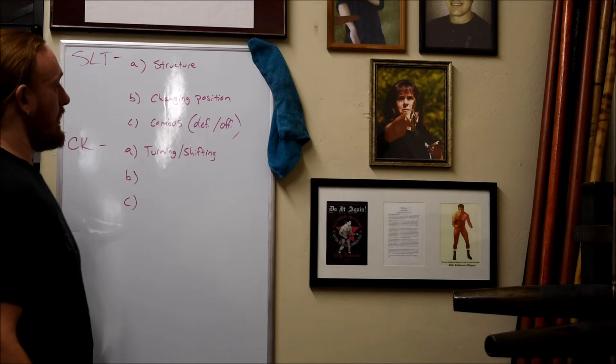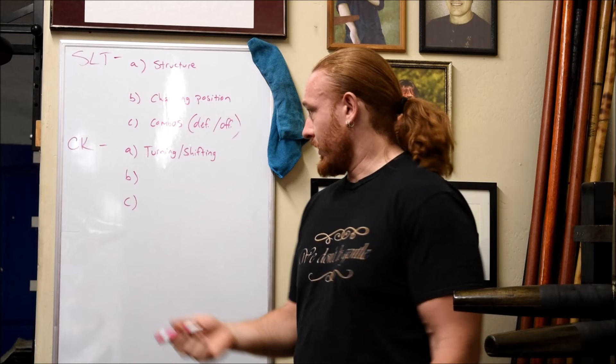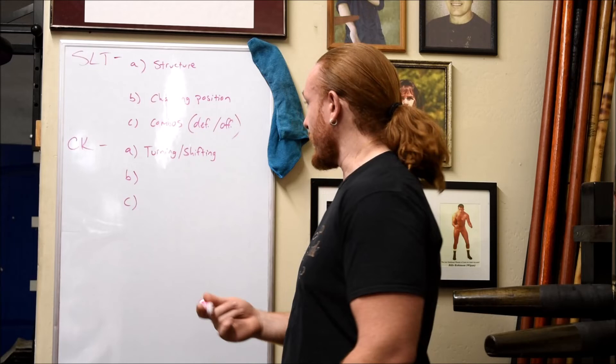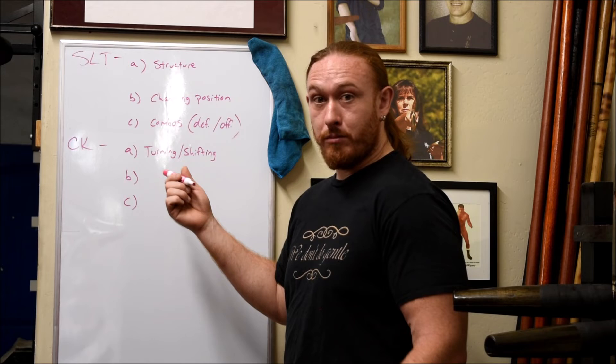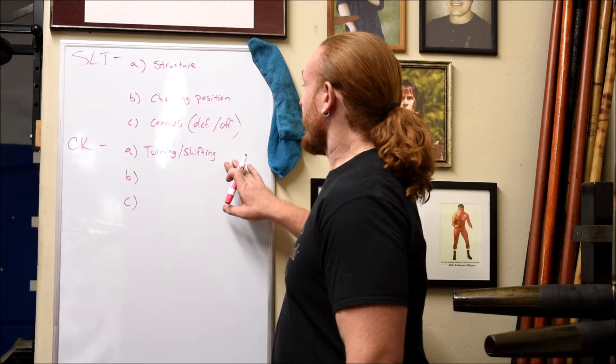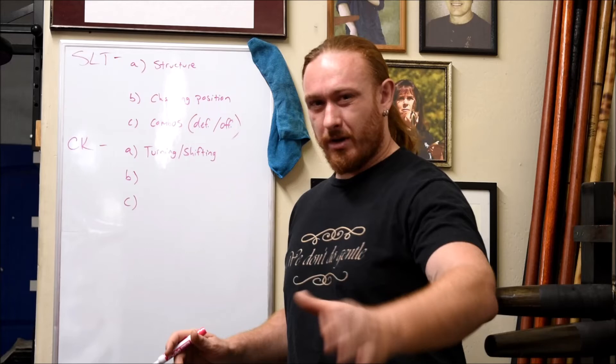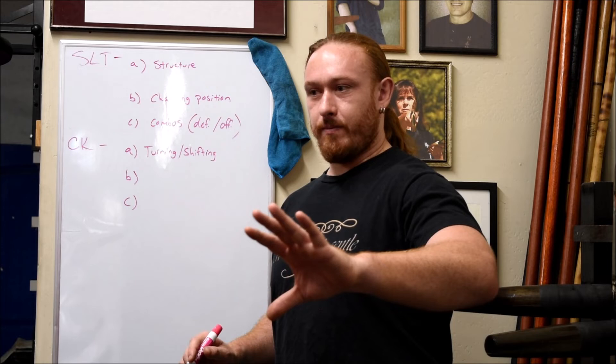We just spent an entire form standing still, kind of with our back against a wall. Turning and shifting starts getting you off the wall — getting you able to evade using body movement, not just parrying with your hands. It gets you in the habit of moving your weight around, which is very important for power generation, your defensive and control maneuvers. Then from there we move into Biu Ma, which I'll oversimplify and call 'attack footwork' — keeping in mind it's not purely offensive.